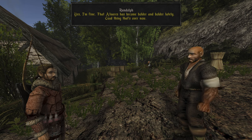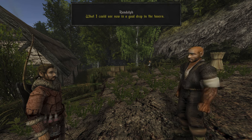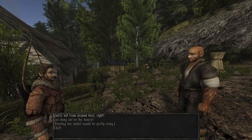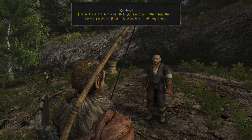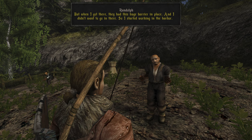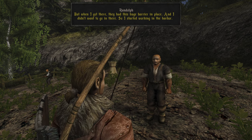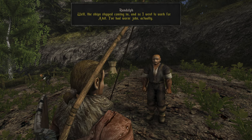That Alvarez has become bolder and bolder lately — good thing that's over now. What I could use now is a good drop in the tavern. You're not from around here, right? At some point they said they needed people in Korinus because of that magic ore. But when I got there, they had this huge barrier in place and I didn't want to go in there. So I started working in the harbor. The ship stopped coming in, and so I went to work for Akil.